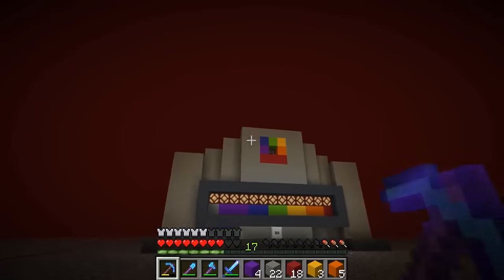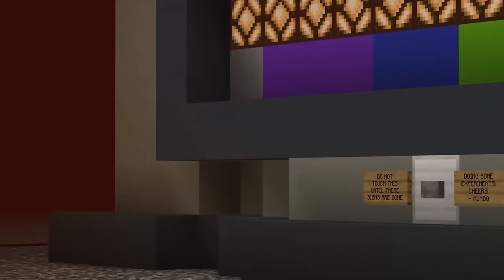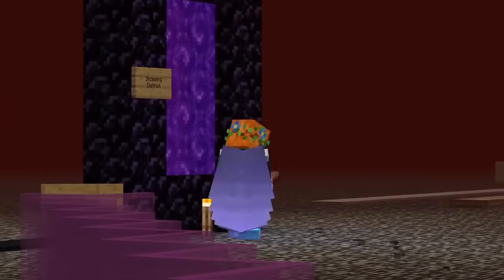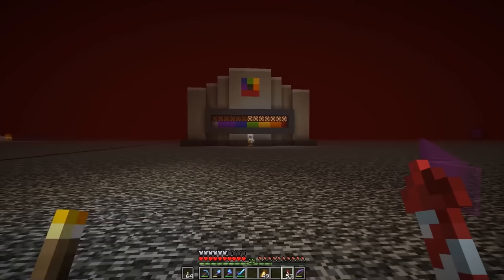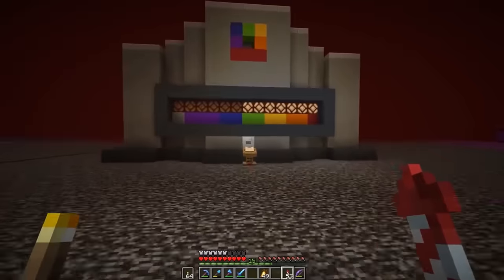Here we see ZombieCleo correctly following the rules of the button game. She is a good hermit. I just logged on and he was checking on his new mini game and I didn't know it was open. Apparently it is. So we could potentially get — oh my gosh, it just clicked over to green. This is amazing.